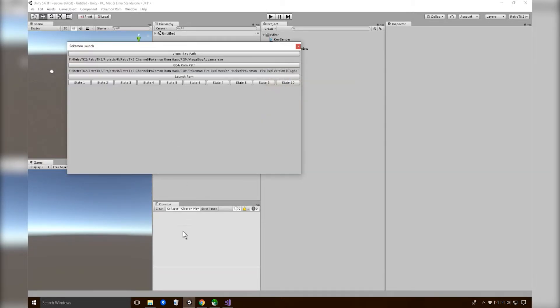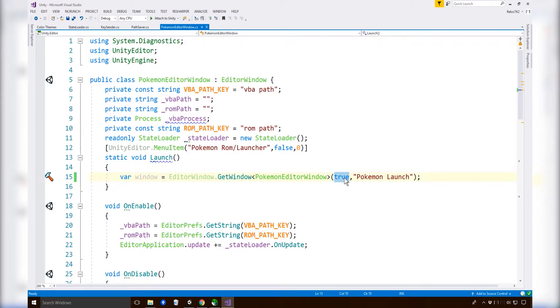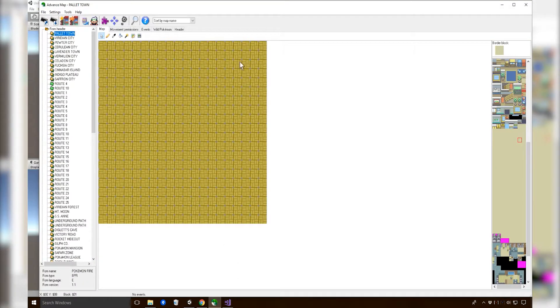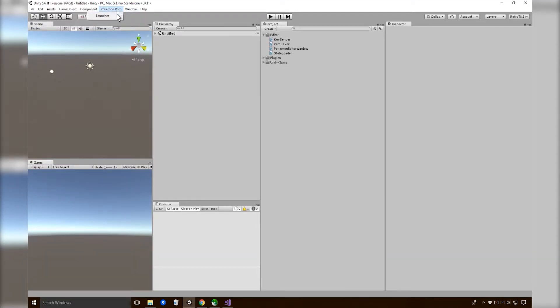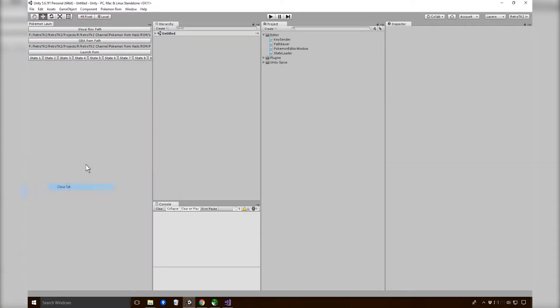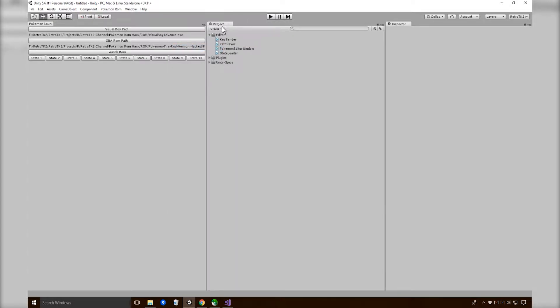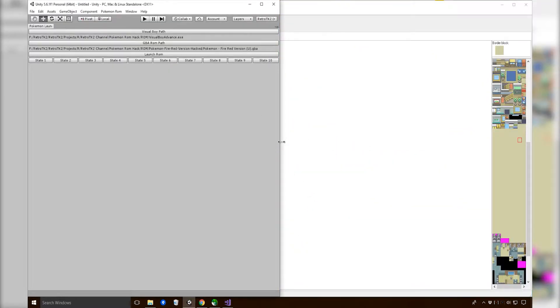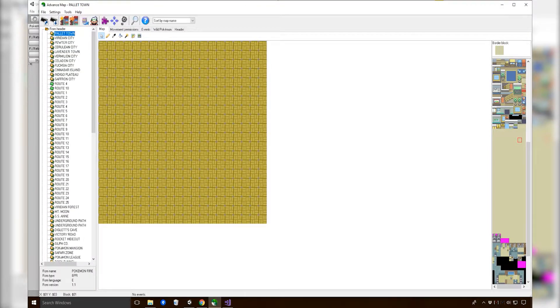One little change I'm going to make is, instead of being a utility window, I want it to be a window that we can dock. The reason I want that is because whenever I go back into Advanced Map, I won't actually be able to click on the actual buttons if it's a utility window, since it won't actually show that window. So we want to set it up so we can dock it, and delete the remainder windows as well, so we can put it in at the side.